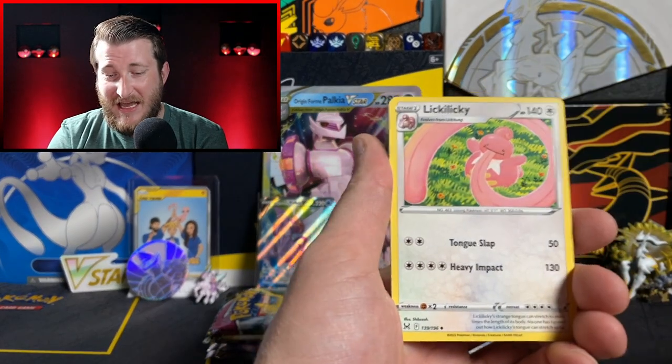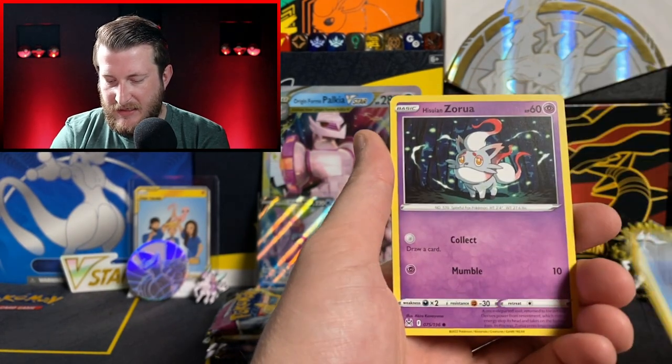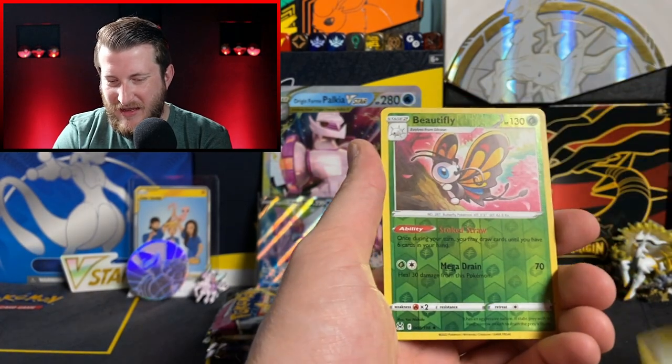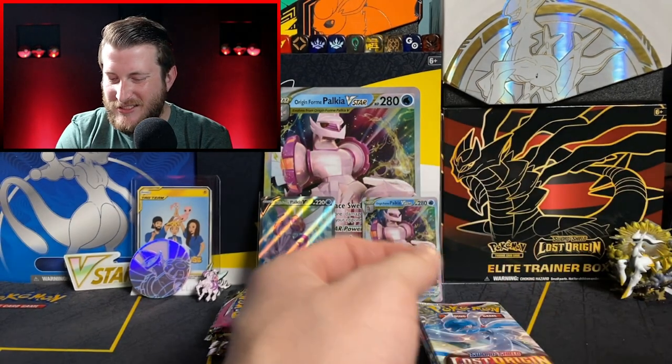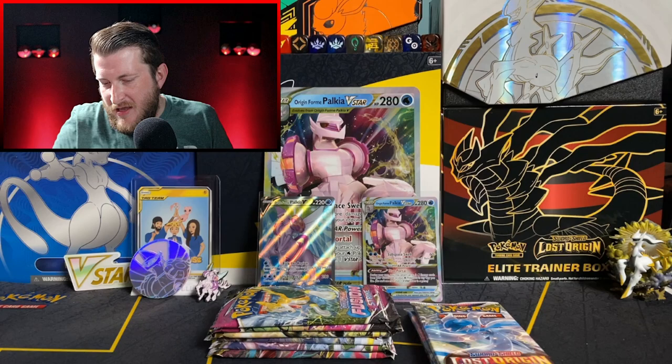I had some pretty decent luck with these check lane blisters, so let's see if we can do it again today. Got Lightning Energy, Licky Licky, Torkoal, Arizu, Ghastly, Ducklett, Hisuian Zorua, Binacle, Gumi, Beautifly Reverse, and a Landorus Non-Holo to start us off. That's alright — I feel like we got something awesome coming out of this opening today.